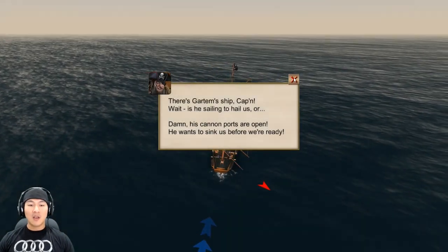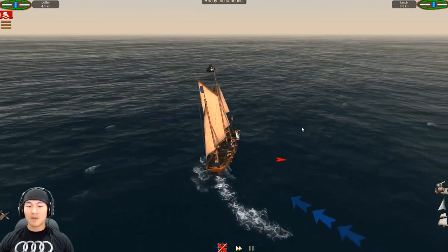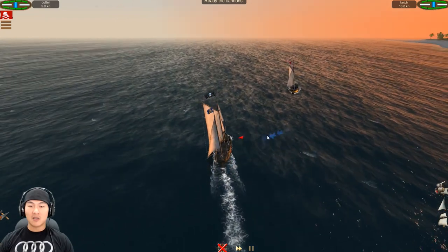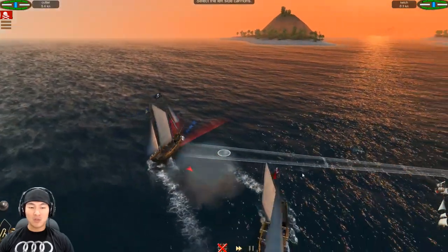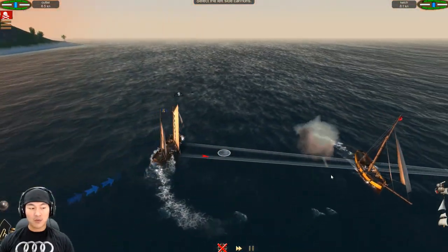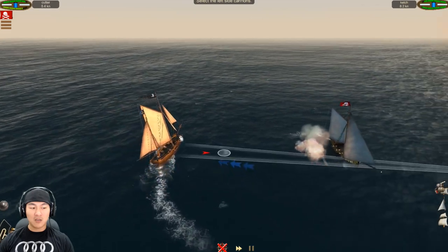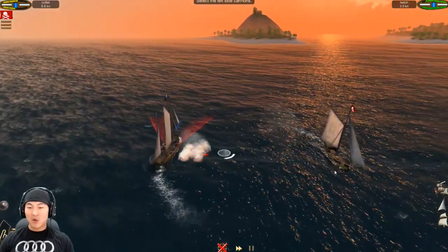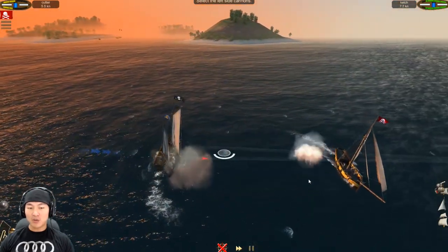Uh-oh — his cannon ports are open. He wants to sink us before we're ready. Let's blast him, yo. I need to press 4. Can I press 4? Oh, that was good — I gotta click it. Fire space! Whoa — blowing him up. Yo, this is like real battle, guys. The cannons are exploding. Boom. Explosion. We're doing it, guys.